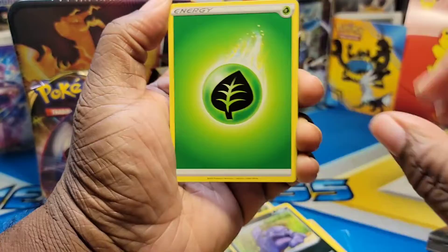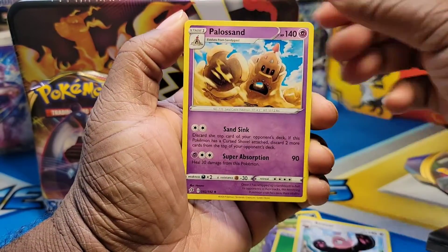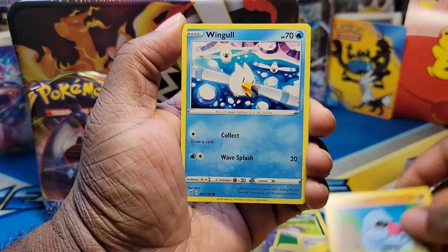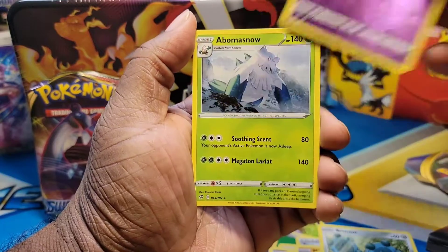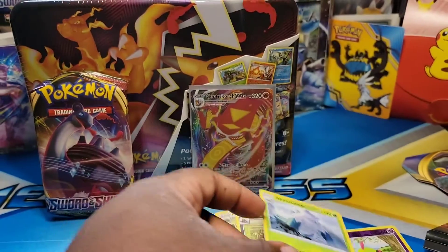All right, Rebels Clash pack: Energy, Beware, Pauper's, Training Court, Voltorb, Nosepass, Wingull, Phantump, Bronzor, Mantyke, and Abomasnow. All right — nothing special in there.